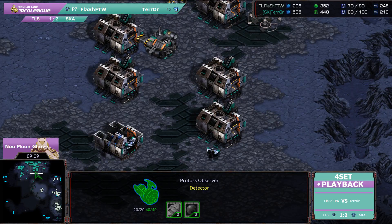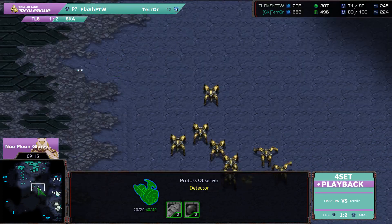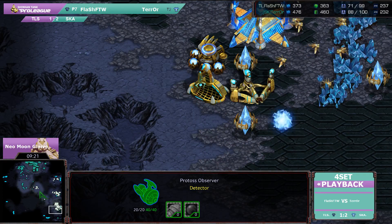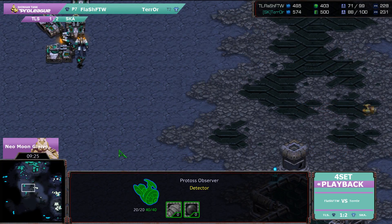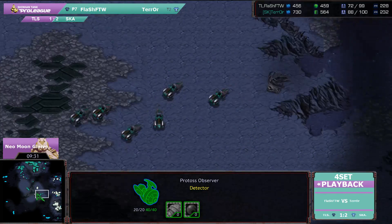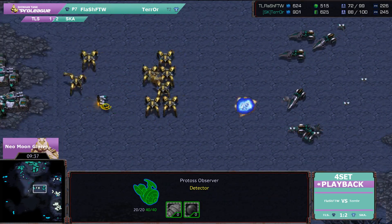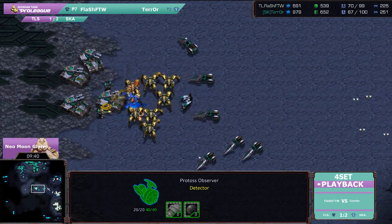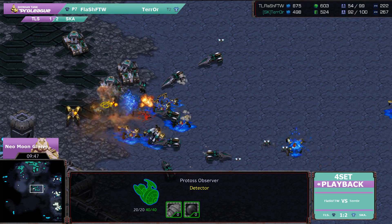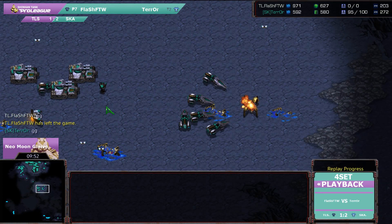Terra looks like he's brought up quite a sizeable army. He's got four tanks and quite a good number of Vultures. This is going to allow him to be a little more aggressive — he is facing only Dragoons right now, all the Zealots have gone down. Terra actually moving in behind. This could be a very strong play — pushing the Dragoons back into the mines, which forces them into the tanks. Nice mines from behind. What a great engagement from Terra — all of the Dragoons going down, even Dragoons coming off the ramp dying. And GG — Terra wins.